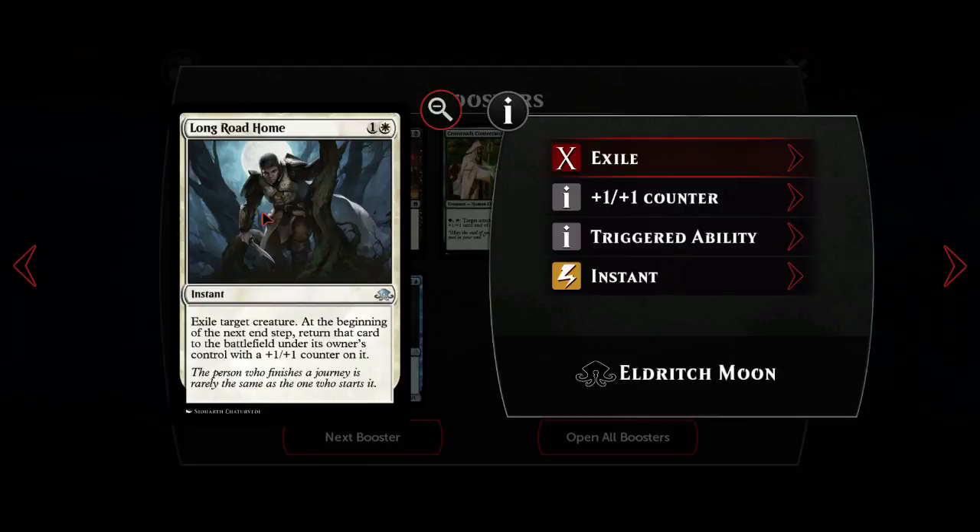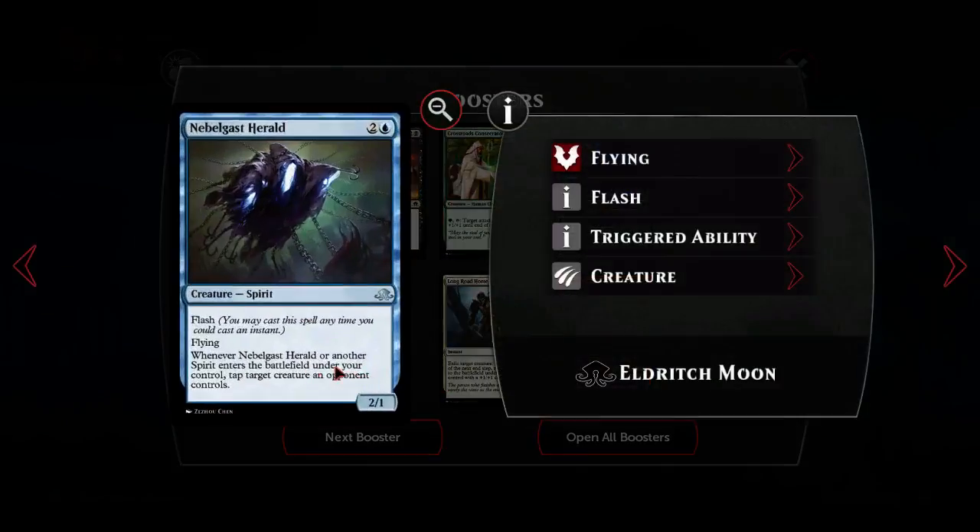Long Road Home does a flicker that puts a plus one plus one counter on things - kind of okay if you wanted some way to protect your creatures. Nebelgast Herald: two and a blue for a two-one creature spirit with flash and flying, and enters the battlefield or another spirit enters the battlefield triggers something. There might be a spirit deck you can build - I haven't really seen it played but I imagine there's been some testing.